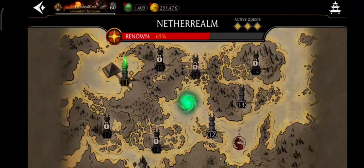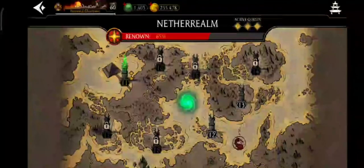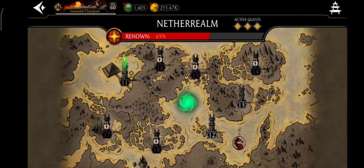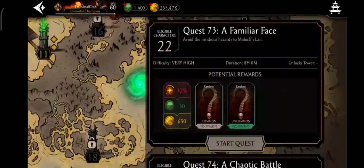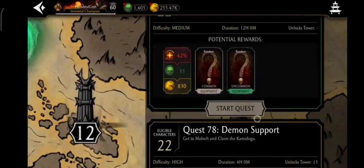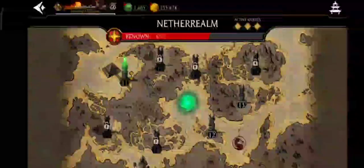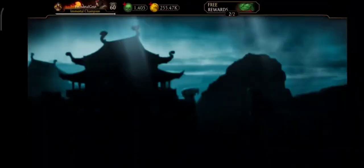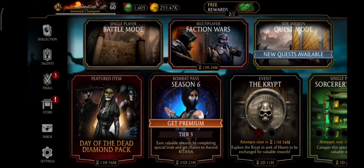I do two one-hour quests in Nether Realm and one one-hour quest in Outworld. I'm grinding to unlock towers 14 and 15 so I can get more one-hour quest slots and more souls. If you do quests in Nether Realm you get a huge amount of souls. I've told you how to unlock Nether Realm — please do it quickly and gain a lot of souls.